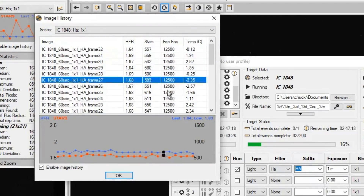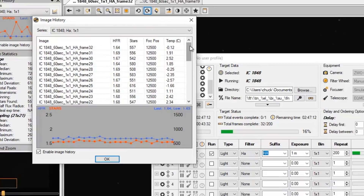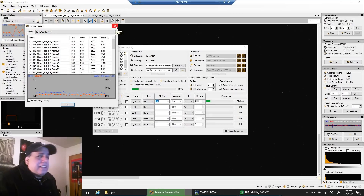The star count is going up and down — it was over 600 before — and I think that's just because of the haze. I didn't even use a Bahtinov mask to focus. I didn't want to deal with going to a bright star and using that. I just ran the SGP frame and focus and dialed it in until I had a good HFR, and you know what, that's good enough for me.